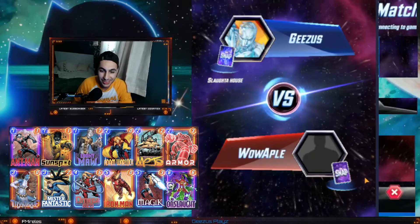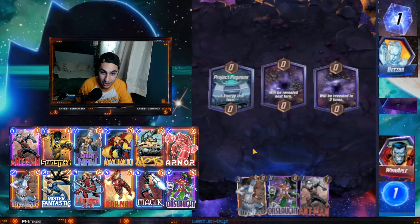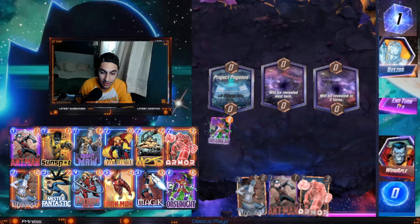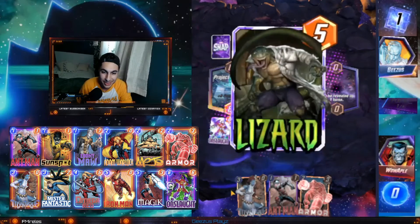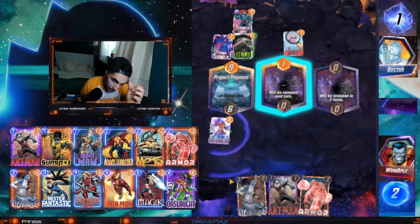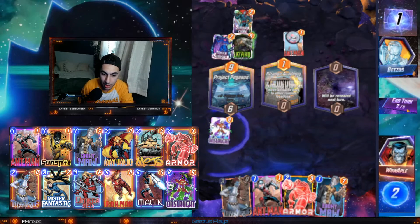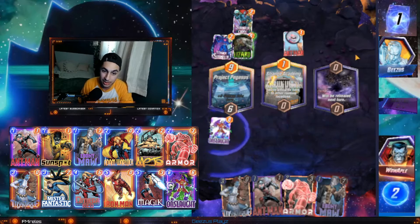Let's jump into a couple of games. Okay, this is good — this is great, actually about as good as we could ask for. Where do we play our Onslaught? I'm just going to play it into the left lane. With Project Pegasus everybody plays into that lane immediately. We're going to hold off until turn three to drop Mystique. That's so unfortunate, I really want to drop Ebony Maw but we're not going to have the ability to do so.